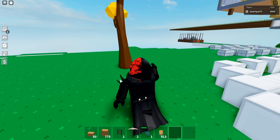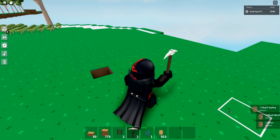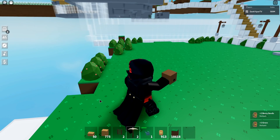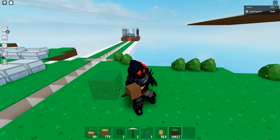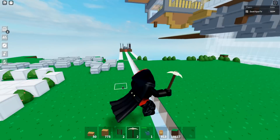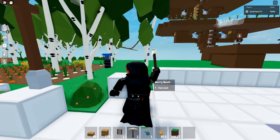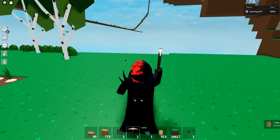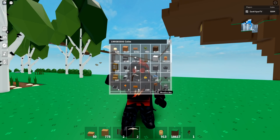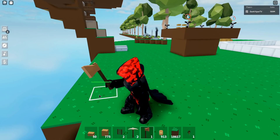A lot of people don't realize you can get items by digging out the ground block beneath them. Dig out the grass block under a tree and you'll get the wood, or a sapling if it's under a sapling. Same with berry bushes. It works on trees, bushes, vending machines, totems, and industrial chests — basically anything that requires something beneath it. It won't work on things like conveyors that float freely.